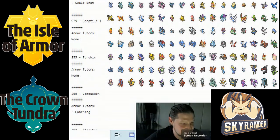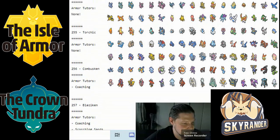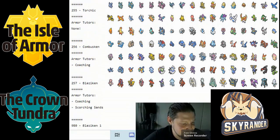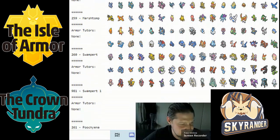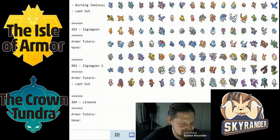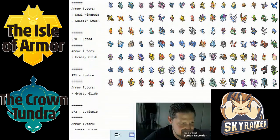Sceptile got Grassy Glide and Scale Shot, so it can boost its speed. It has some burden, so this could absolutely be running a White Herb together with Scale Shot to really boost itself. Blaziken got Scorching Sand and Coaching — nothing too crazy there.